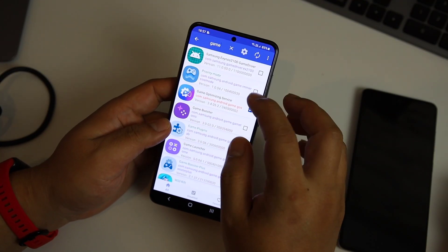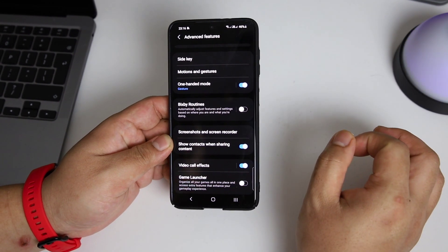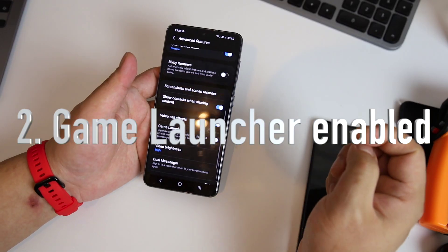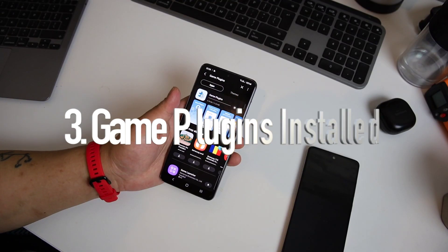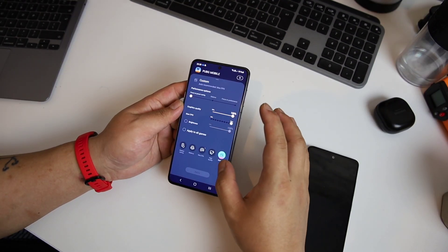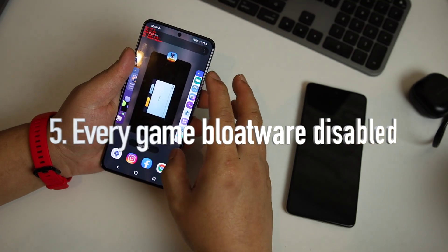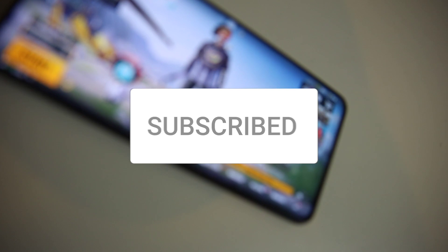In the first setup: GOS enabled, no game plugins, no game booster, and no game launcher installed. The second setup: GOS enabled and game launcher enabled, but game plugins not installed. Third: GOS enabled, game booster enabled, and game plugins enabled. Fourth: everything enabled but GOS disabled. And the fifth: everything disabled. If you haven't subscribed to my channel, make sure to subscribe as more interesting content is in the pipeline. Let's start the video.